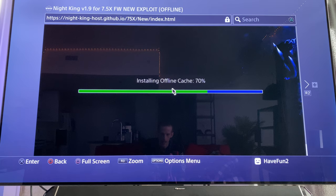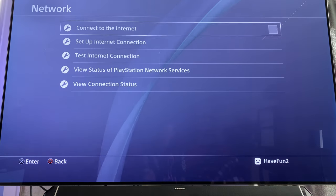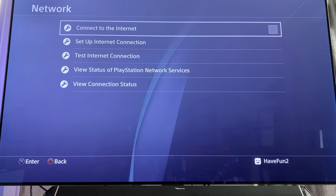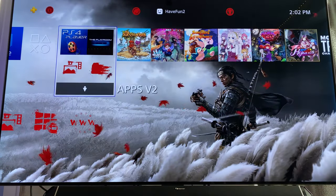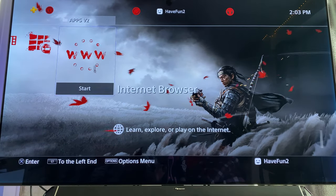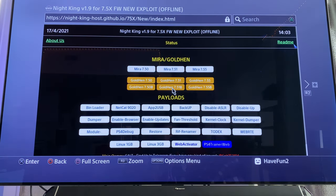It's going to install the offline cache — that's what we need, because the hack is based on a very small portion of the internet browser cache. It will say 'Cache install successful — turn off internet and reopen it.' Press the home button. Go to Settings, Network, and disconnect — unplug your cable or close your Wi-Fi. We don't need internet anymore. Connection to internet is now off. Open the browser page and the first time you should have the main jailbreak page.